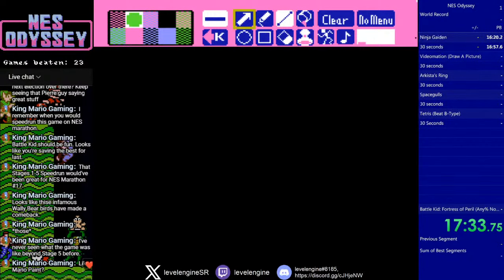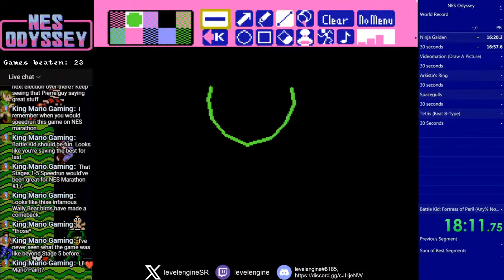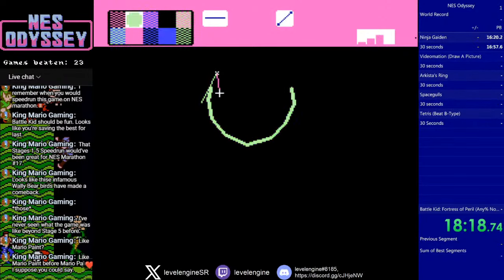Okay, select to get out of the menu. Let's see what I can do in Videomation — just draw a picture, because this is a drawing tool. You can probably already tell that's the line thickness. You can make it better. This has like no end goal or anything.